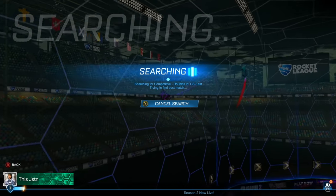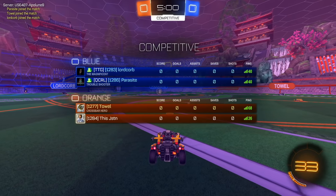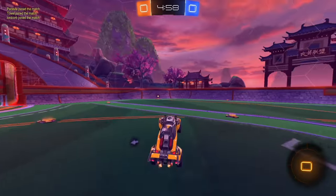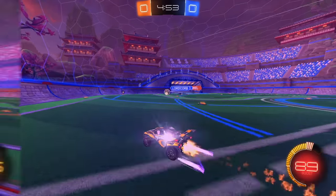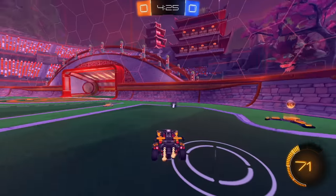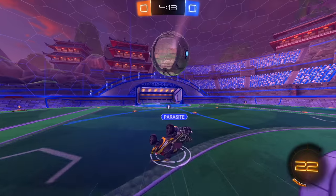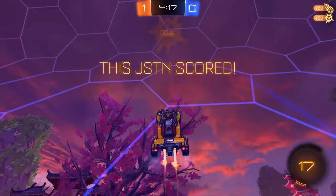We've got Towel on our team, and then we've got Parasite and Lord Korb, and they're actually on a squad here so maybe in comms. Good fast kickoff from the opponents - go back and get this corner boost. Lots of time for my teammate going for an aerial. Left the mid boost just in case. I grabbed it at the last second because the opponent was going to touch it. Now I have some space. Get a nice high flick - they didn't really challenge, and I was able to get a flick up to the top of the crossbar.